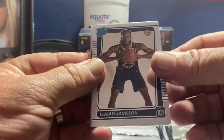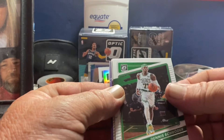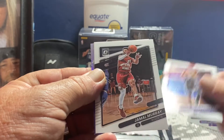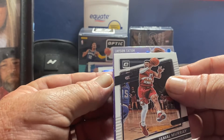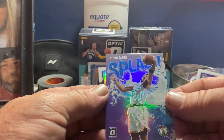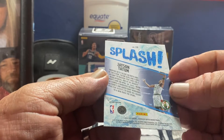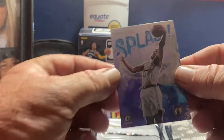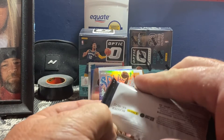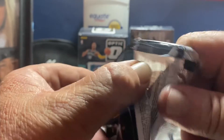We got an Isaiah Jackson, Dennis Schroder, Darius Fox, Jamal Murray. Looks like we got a Jayson Tatum — Purple Splash Prism. Nice. Looking good so far, Matt. I'm pretty happy with this box.